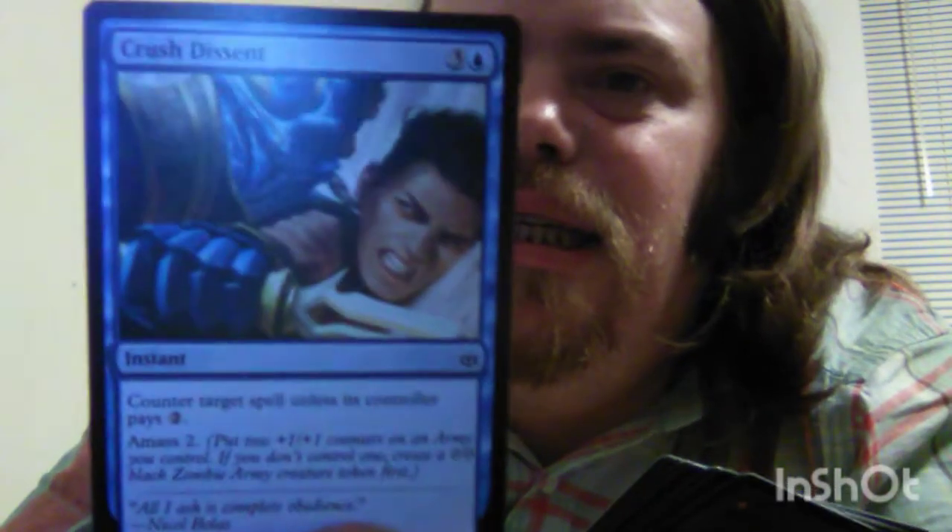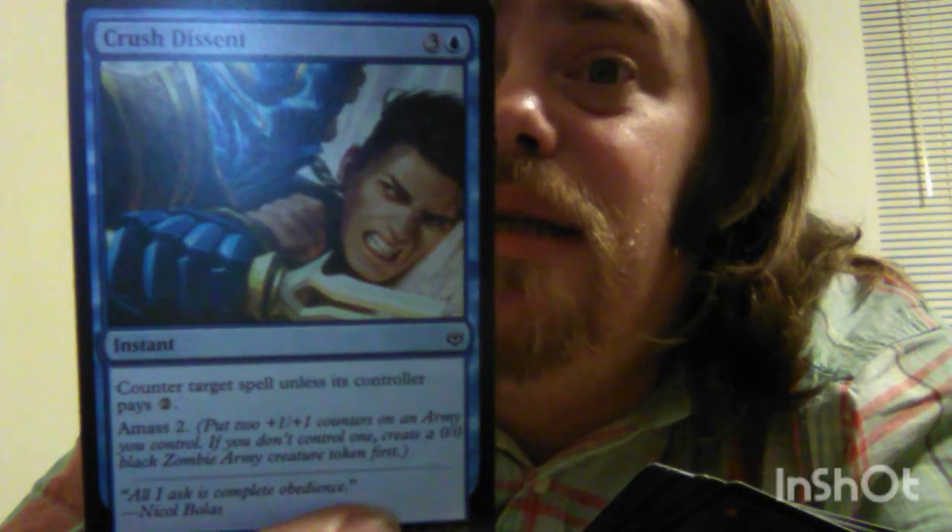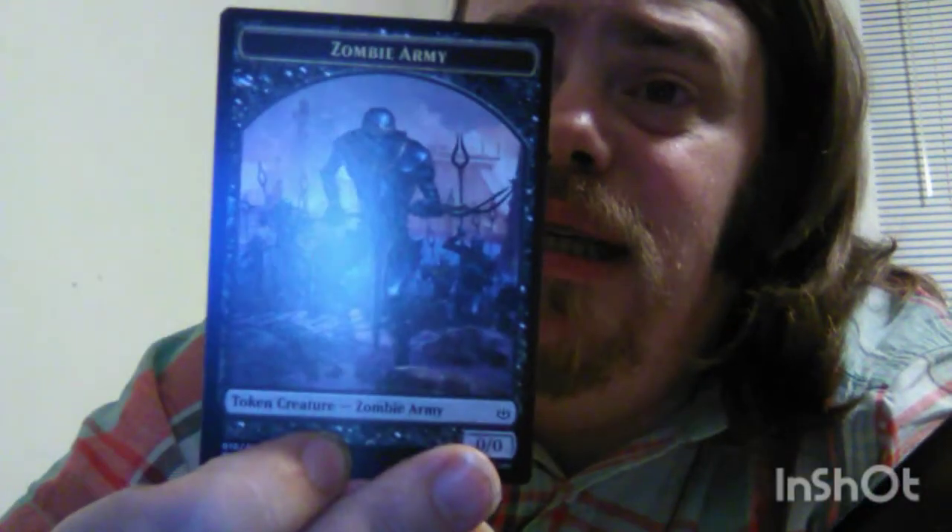The flavor text says — a quote from Lavinia — 'They make it clear we are nothing to them.' Then we have Crushed Descent, which is an instant, so it can be played in response to something on any player's turn. Counter target spell unless its controller pays two extra mana, and then you Amass 2 — same as the last card except you put two +1/+1 counters instead of just one.